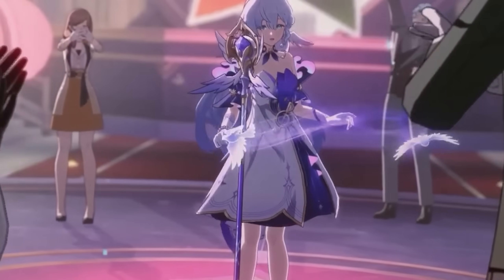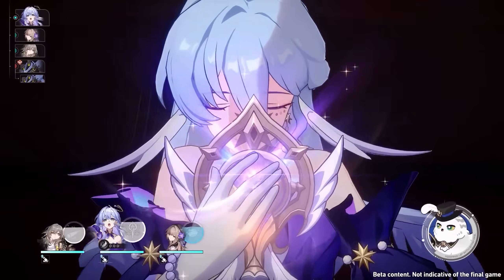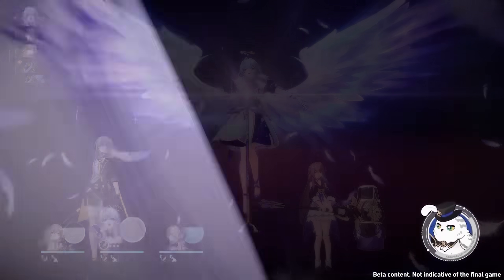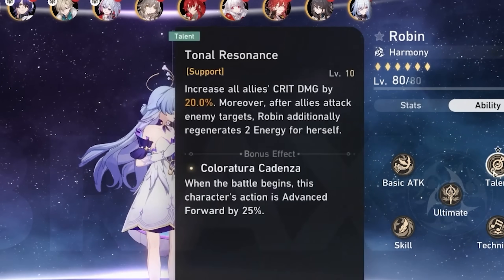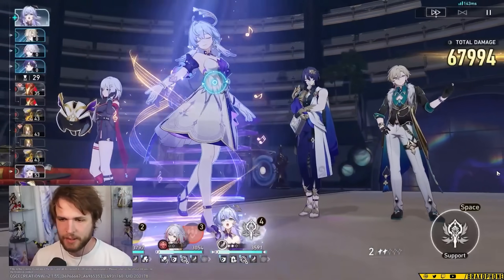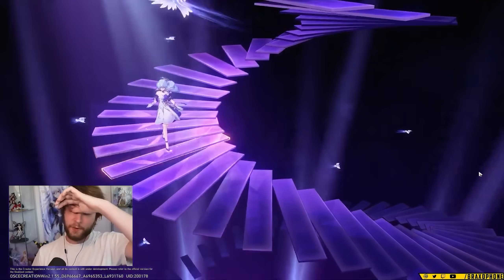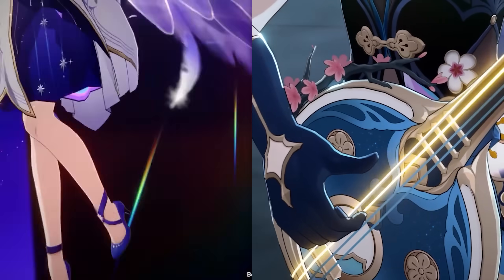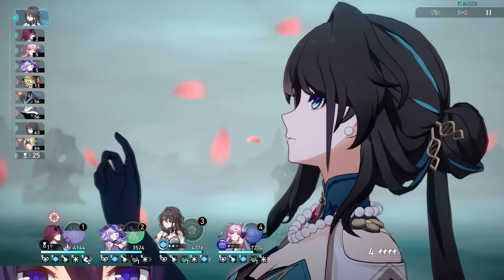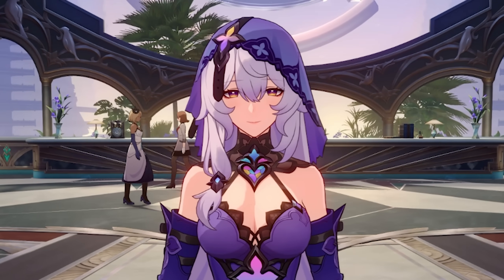The newest character coming to Star Rail, Robin, is similarly powerful to Ruan Mei in that she gives a lot of damage bonus with her skill. But instead of speed, res pen, break efficiency, and break extension, Robin gives a massive attack bonus, some crit damage, extra crit damage on top of that for follow-up attacks, and an instant action forward on your whole team on Ultimate. This means that by running Robin, you can guarantee your DPS get more attacks every fight. Both of these units are absolutely crazy in all the teams you can play them in. Ruan Mei and Robin excel at multi-DPS teams like the IPC team and DOT setups, but both of them can still be great single character buffers. If you don't have either one on your account, you can't really go wrong picking either one up.